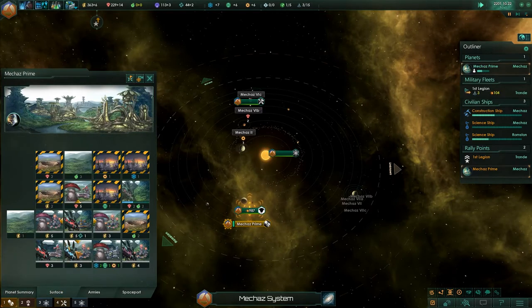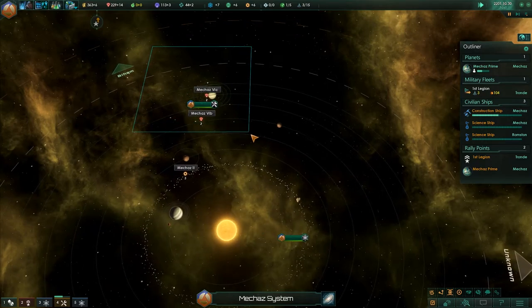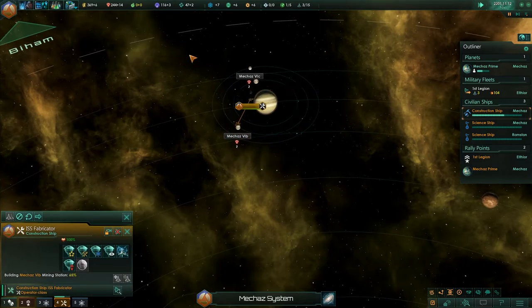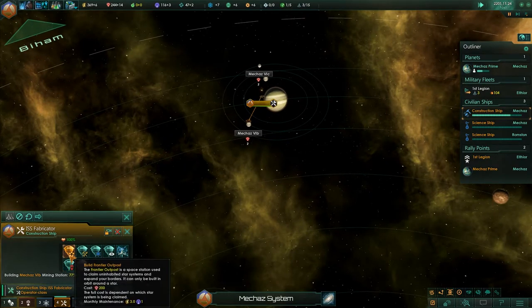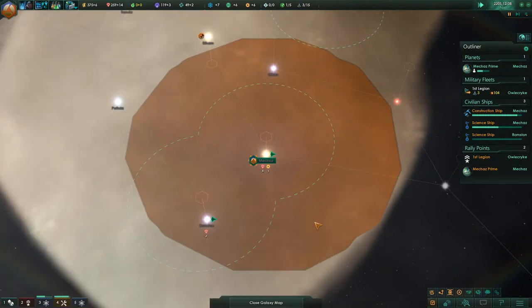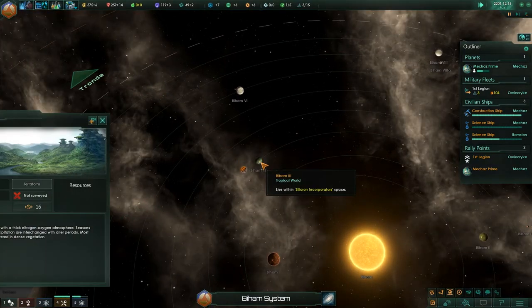We're still waiting for this population to grow and waiting for some of these things to build. I could go for a second construction ship, which isn't usually a terrible idea. The danger is we might not have enough minerals to sustain two construction ships working consistently. Now we can build some frontier outposts, but they are expensive to maintain and influence is a big problem for us.